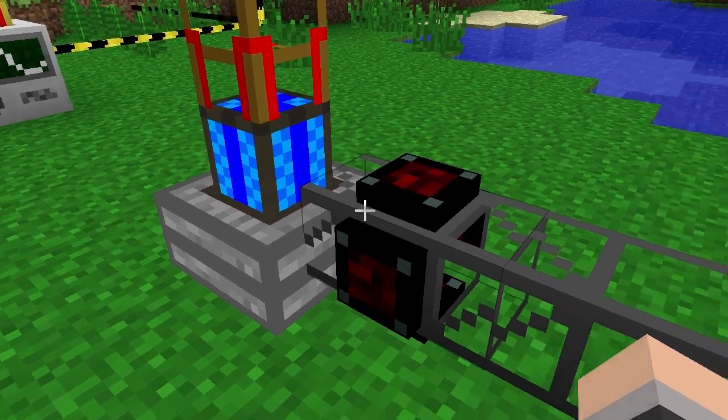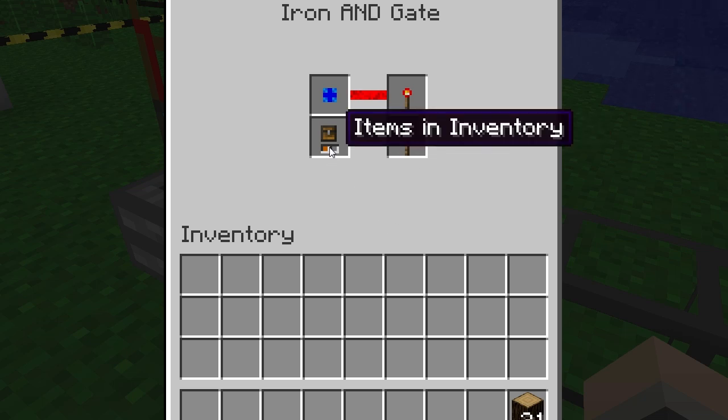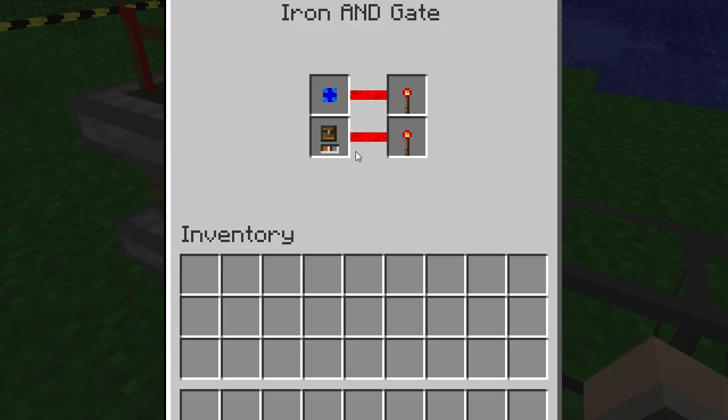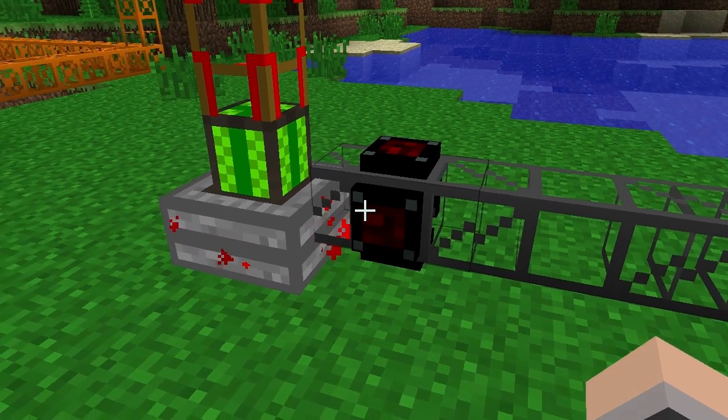So currently, the engine is at the blue stage, and the gate has recognised that, as shown by the red line here on the interface, but there are no items in the inventory just yet, so the gate hasn't switched the engine on. As soon as items are in the engine's inventory, the gate switches it on. As soon as the engine heats up to the green stage, the gate will power it off.